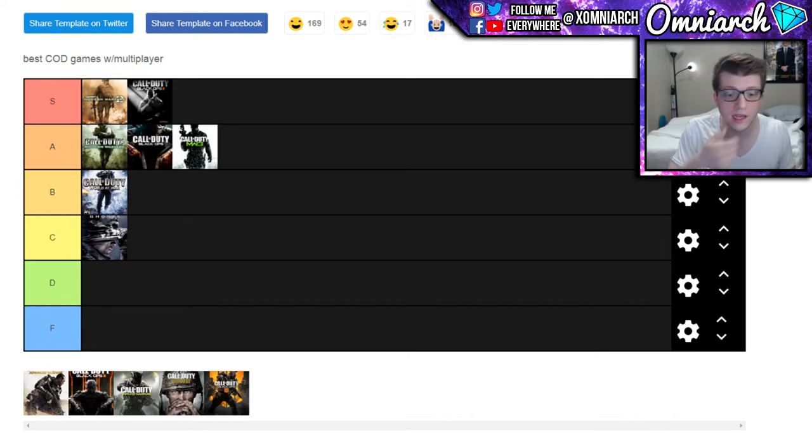Call of Duty: Advanced Warfare tried to freshen up the entire franchise. Made by Sledgehammer, this was the first time a new development studio came in as part of a three-year cycle. They changed things up by adding exo movement and boost jumping — the first time we saw jetpack-style stuff. When the game first dropped, everybody loved the exo movement because it was very fast and made the game feel different and fresh, which we needed coming out of Ghosts. But this was probably one of the worst games in terms of microtransactions — supply drops literally had pay-to-win guns like the Obsidian Steed.